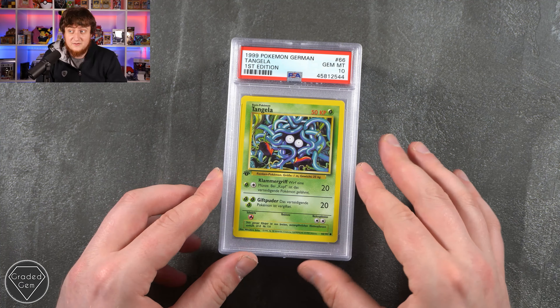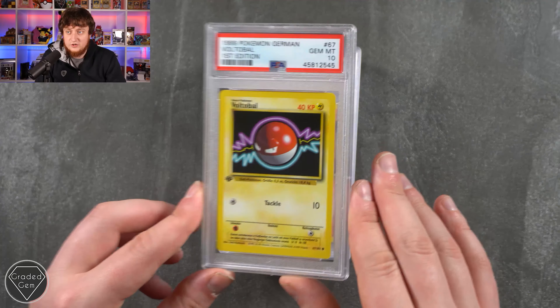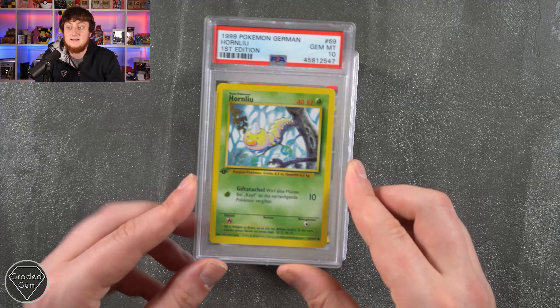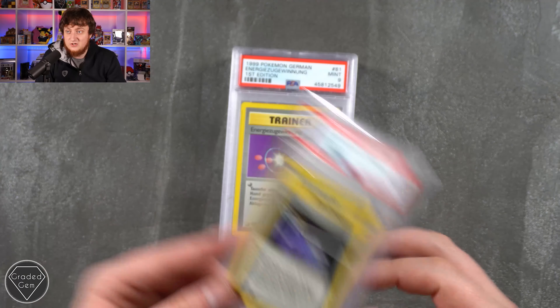PSA 9s — I don't know whether they're trading hands for like €20 to €30. But I think the more German first edition we get back, the bigger and healthier the hobby can grow. Because I think it just gives the German collecting a base — quite literally of base set. Defender Gem Mint 10.